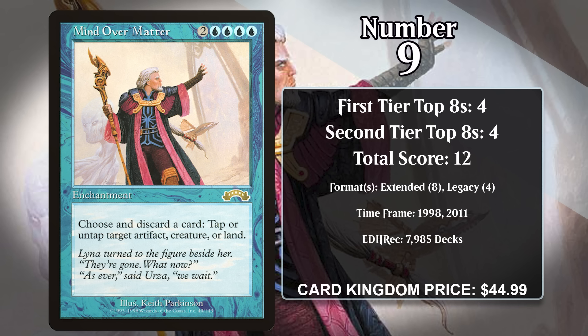The decks it helped spawn ushered in a period in late 1998 and early 1999 known as Combo Winter, a time when every single format was dominated by combo decks, many of them Mind Over Matter combo decks. Lots of bans had to be handed down to get every format under control. At first Mind Over Matter itself was left alone and they went after Academy and Stroke of Genius, but there was still enough busted stuff you could do with it that it got banned too in 1999 in Standard, Extended, and Legacy, and restricted in Vintage. It got unrestricted in Vintage in 2005 and unbanned in Legacy in 2007, and it did see a little bit of play in Legacy High Tide in 2011.